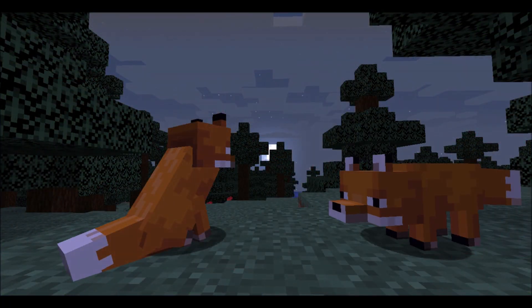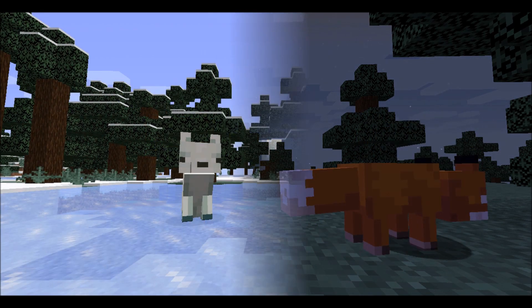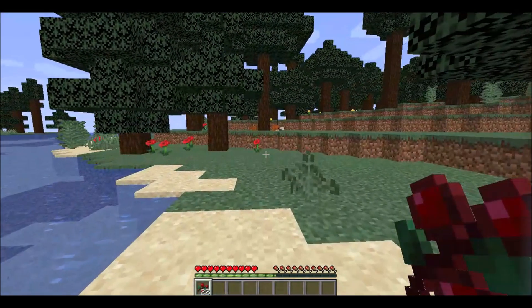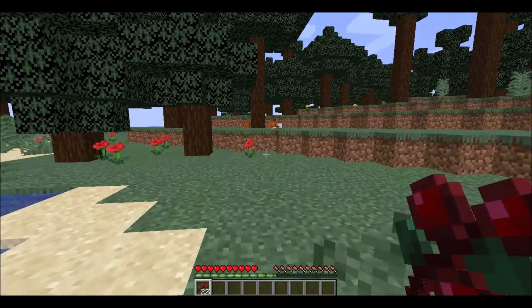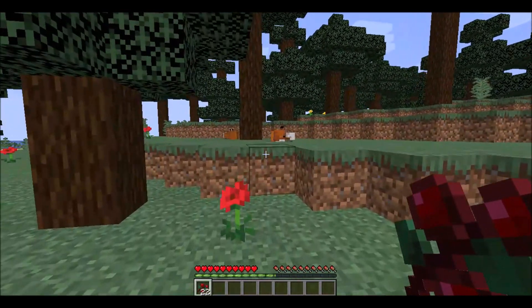Once you've got your berries, you'll need to find a pair of foxes. Foxes spawn in all of the taiga biomes, including the snowy taiga biomes where their fur is white rather than orange. When you eventually find a pair, you'll need to remain in sneak by holding down the shift key as you approach them, else you will scare them away.